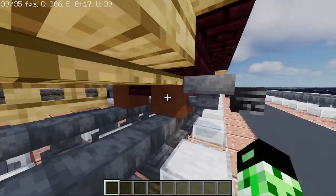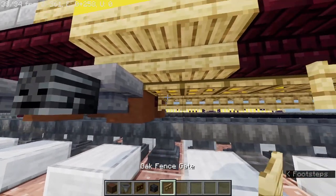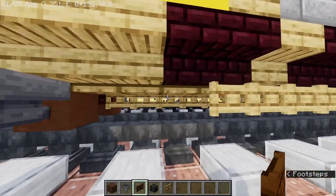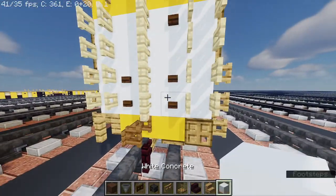First off, you're gonna have to grab your materials: brown terracotta, hopper, dark oak fence gate, wither skeleton skull, oak fence gate, oak trapdoor, nether brick stairs, oak stairs, and white concrete.